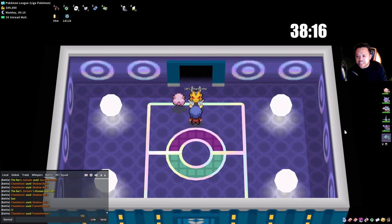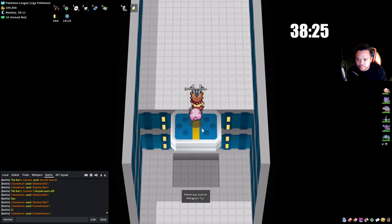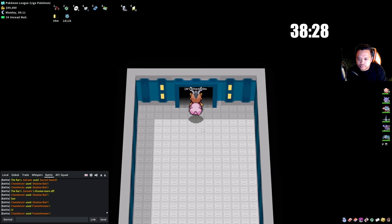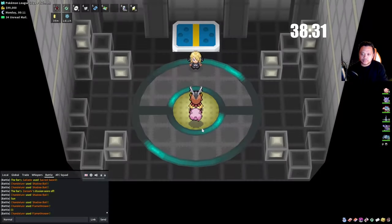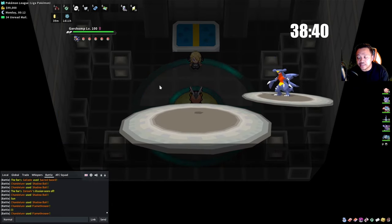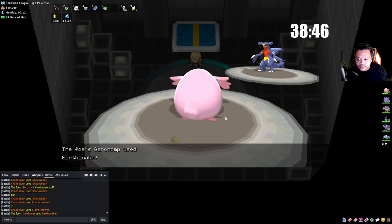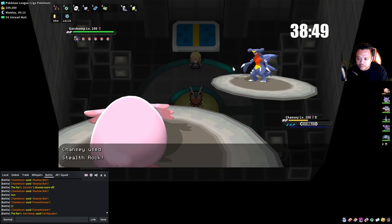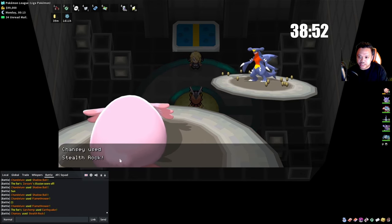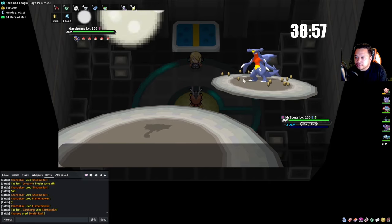I forgot to get up Stealth Rock because my Metagross died — this is why it's important to run max defense Metagross, because then you'd definitely live two Sacred Swords. He leads with Garchomp — not a physical fighting type, so we stay in and click Stealth Rock. He uses Earthquake — could be Scarfed. We switch into Gliscor.